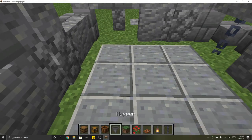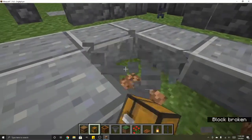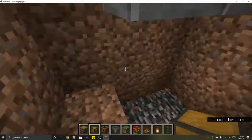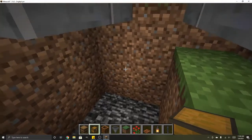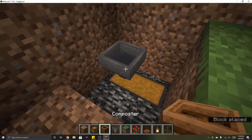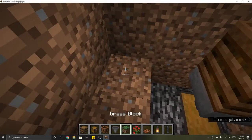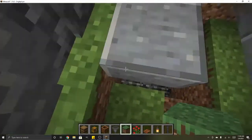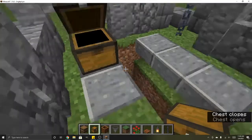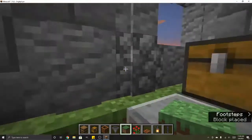The automatic composter machine will go over here and the stairway down to it goes right here. We'll put the chest down here at the bottom, then there will be a hopper leading into that, a composter leading into the hopper, then another hopper going into the composter, and on top of that a chest. When you put something into the chest, it goes down into the composter and then into the lower chest.